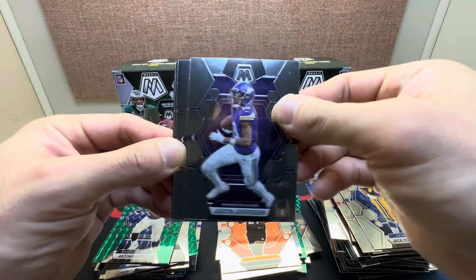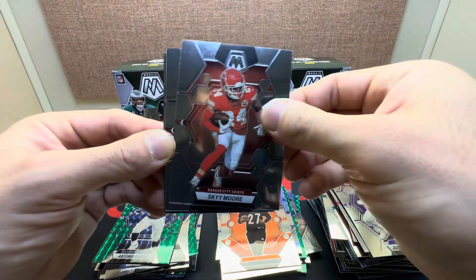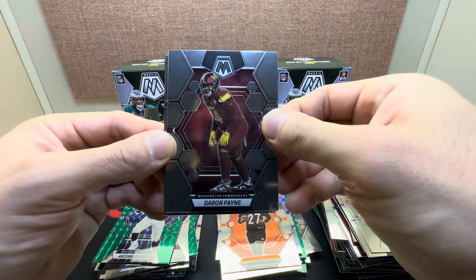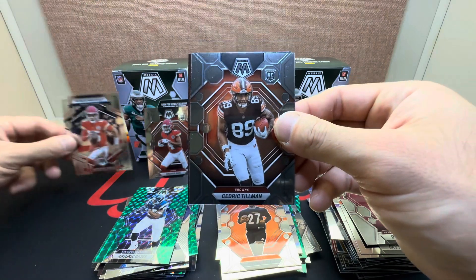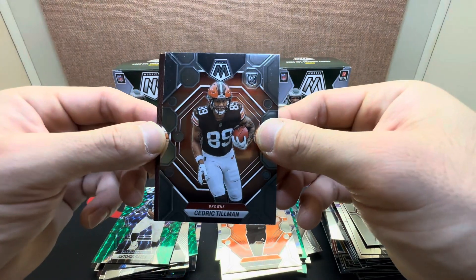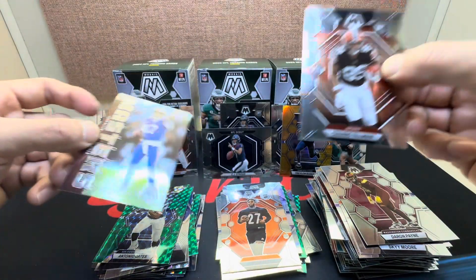Last pack: Justin Jefferson, Skyy Moore, Darren Waller, Patrick Mahomes on National Pride — we'll take that — Cedric Tillman, and Touchdown Masters Josh Allen.